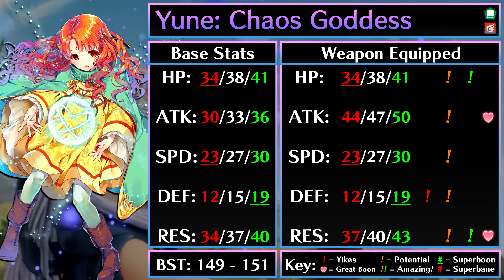She also has access to Legendary Azura's Pray Wheel and Grey Waves effect. Azura is a free-to-play flyer, and they can work together very well. Not to mention that you can pair her up with other tome flyers for some strong blade tome action.